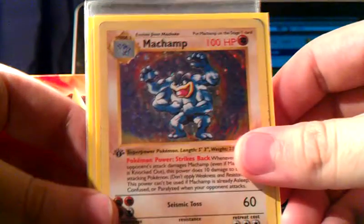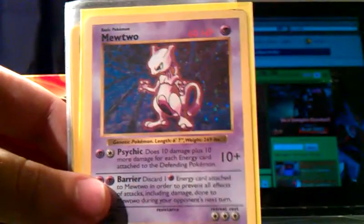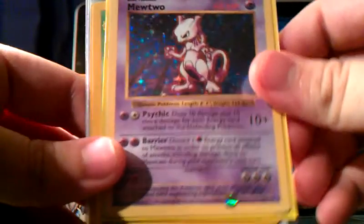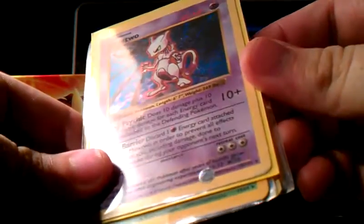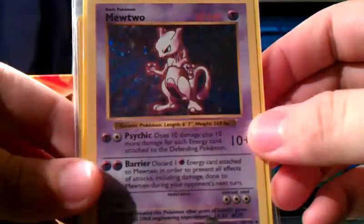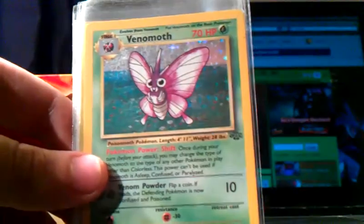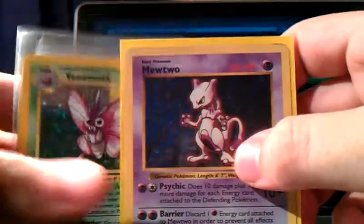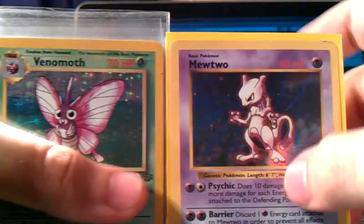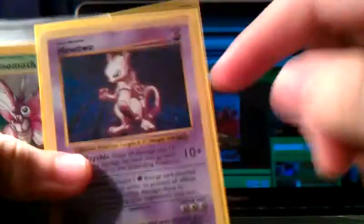We got a Shadowless Machamp from base set, first edition. And a Shadowless Mewtwo — it's got a little ding up here, just a slight scratch, but it looks super good overall. And they're Shadowless — as you can see right there, this one has a shadow here and this one doesn't. It looks like one of the first printings of base set.